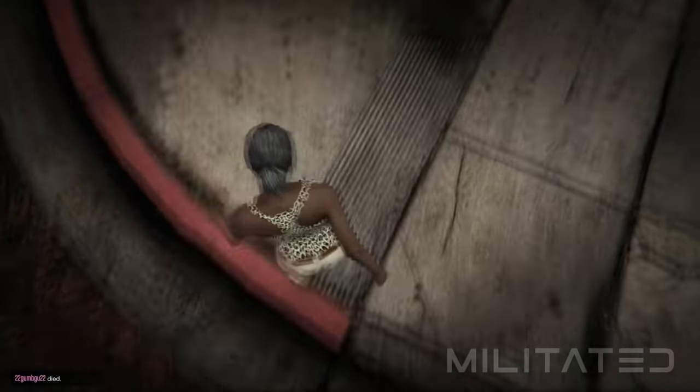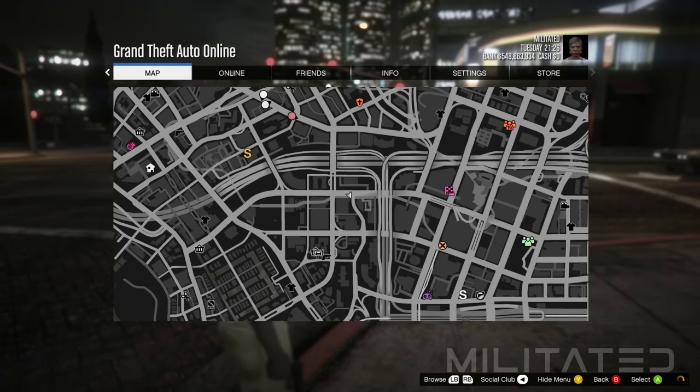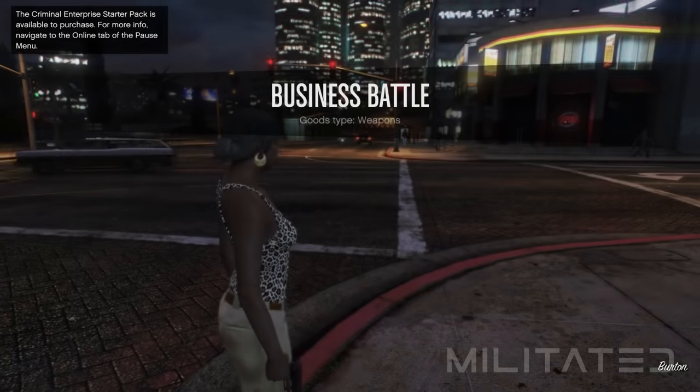Now that we have spawned into the session, the first thing we want to do is press the start button to bring up the map. We're going to check if the clothing stores have spawned in — if they haven't, just go and find a new session. If they have spawned in, head over to one.